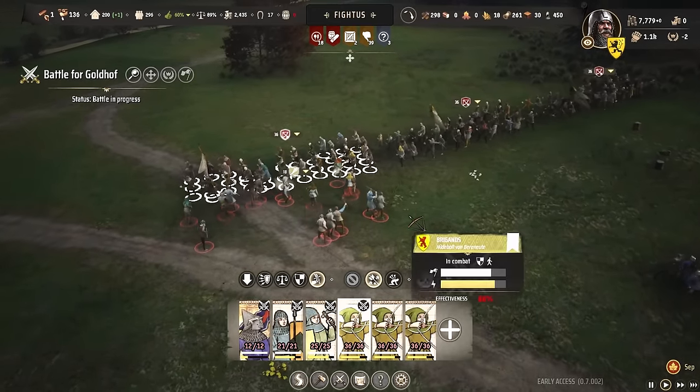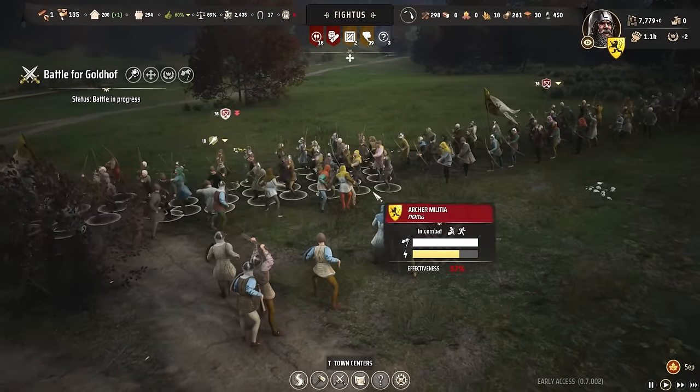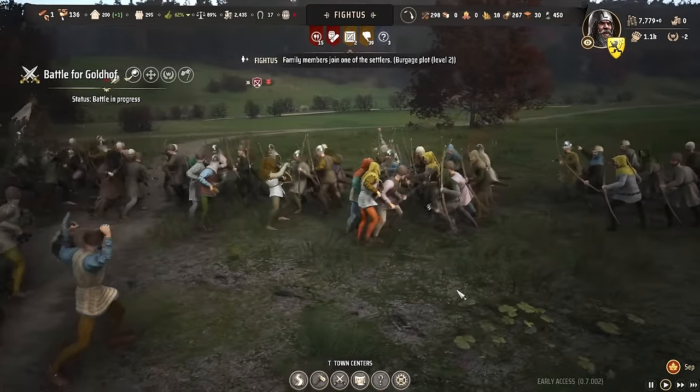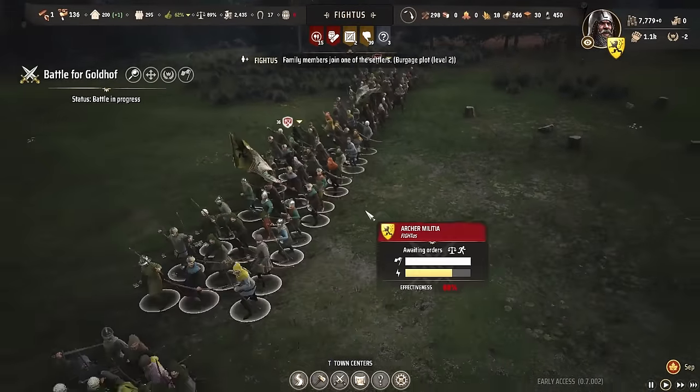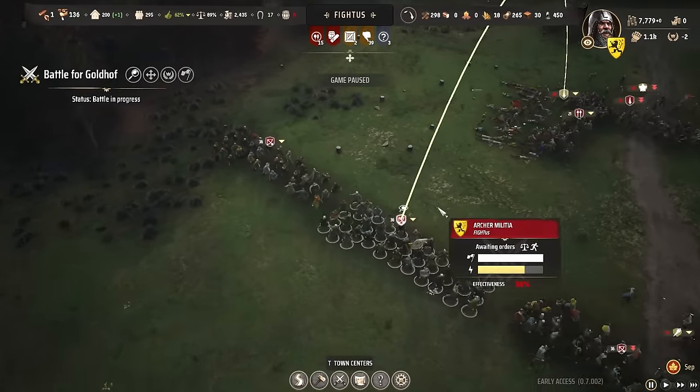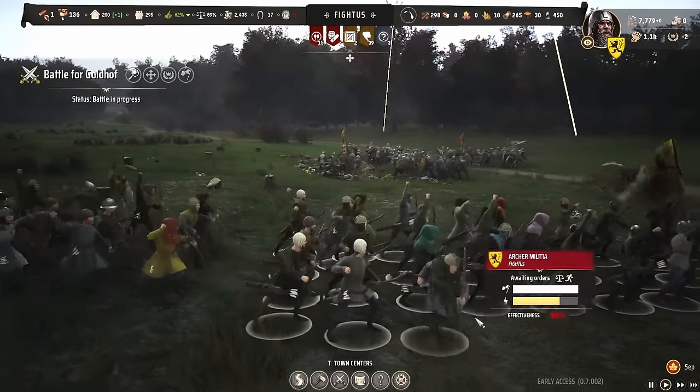The hidden flanking units got into my archers, but all my other archers immediately started focusing them and were shooting the non-shield side. So they instantly melted that unit because it was a very lightly armored flanking unit. Once they kill a unit, all your soldiers cheer — which is nice because this way you know when you've broken an enemy unit.